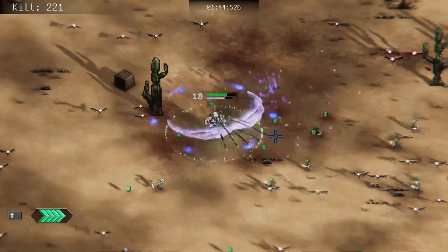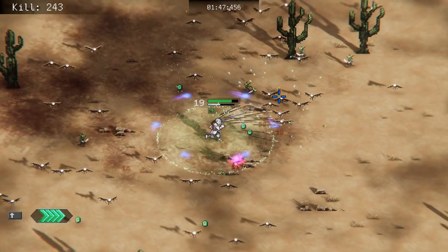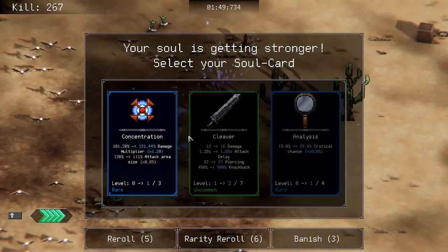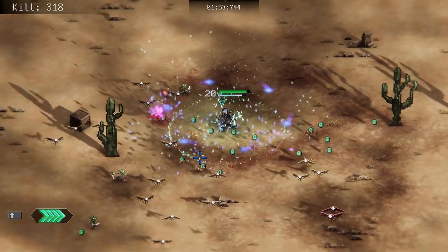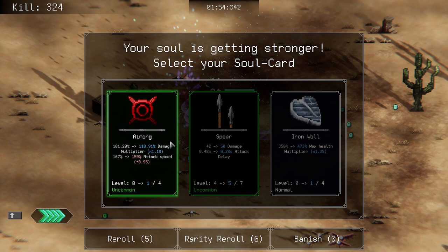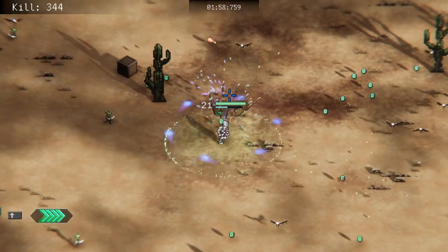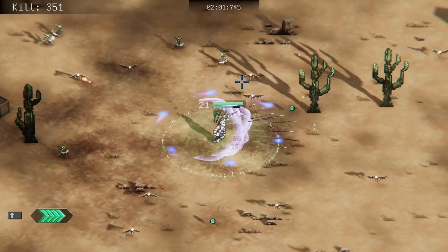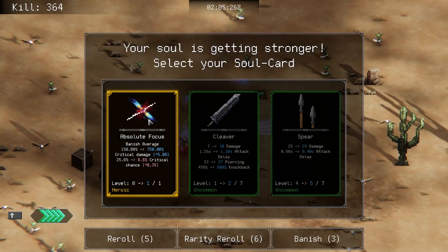We're gonna take more spears and more death aura — more death aura. Less area for more damage or 25 critical chance — we're gonna take 25. Our one aura can't crit, I'm not sure about anything else, so we'll take that for a little less attack speed — that's fine. I am really really excited for the 0.8 update of this game, it sounds like they're adding a whole bunch of content.